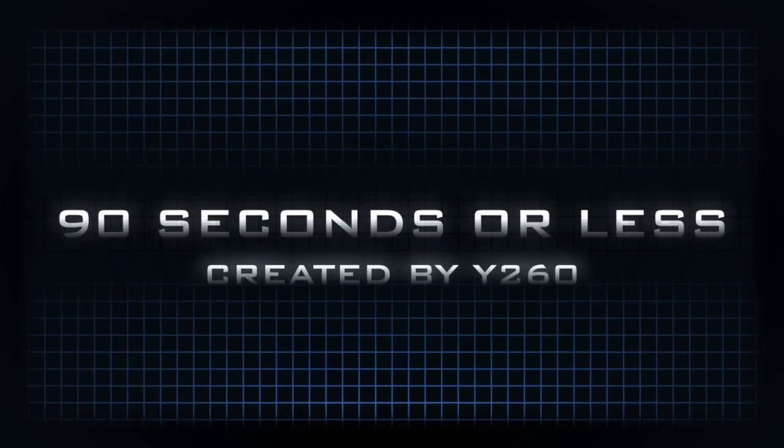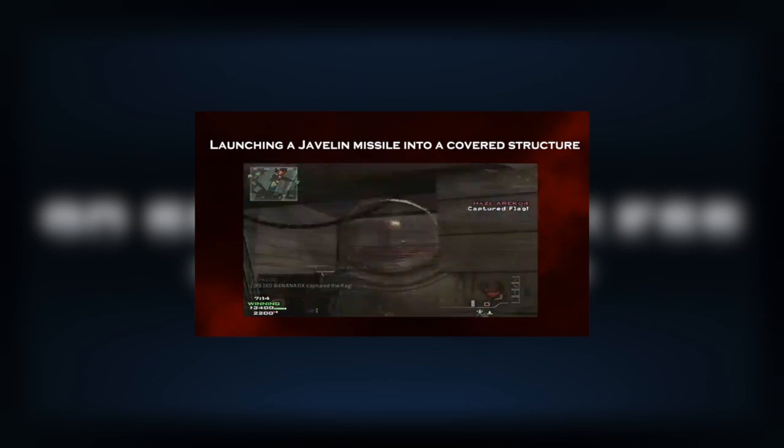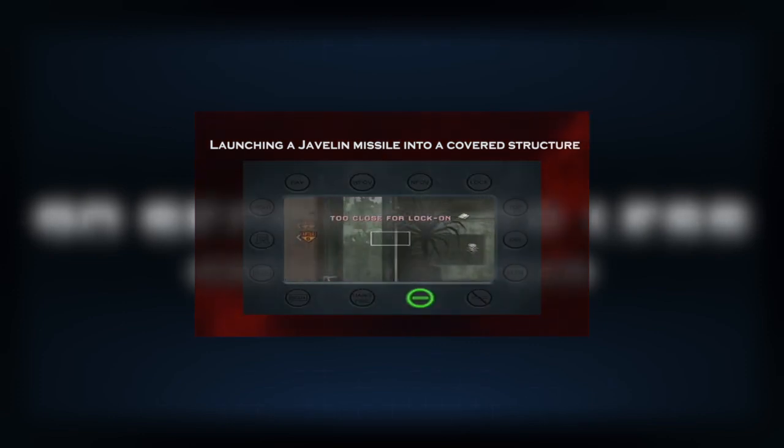This concludes the 7th episode of 90 seconds or less. If you'd like to be notified of when I have produced the next episode in this series, you can subscribe. Also, if you'd like to learn more about the Javelin, then consider watching my first episode of Tricks of the Trade. In that video, I go over the more advanced Javelin techniques, such as launching missiles into buildings, locking onto friendly air support, and things that I didn't have time to cover in this episode. I'll leave a link in the description if you'd like to watch that video.